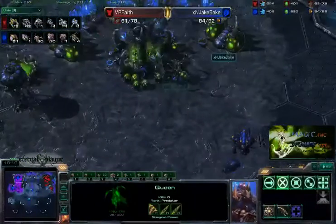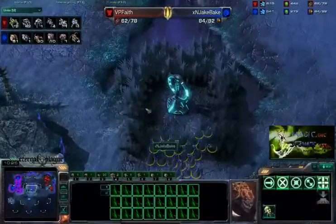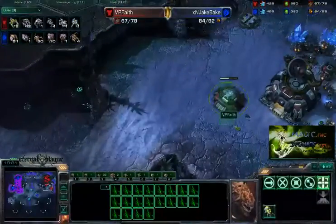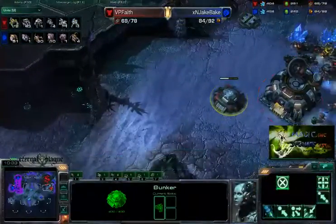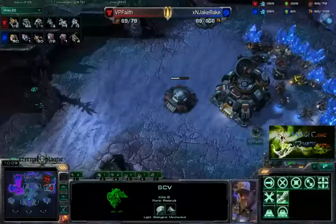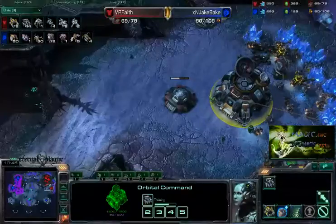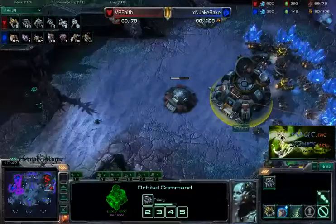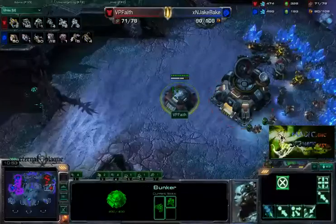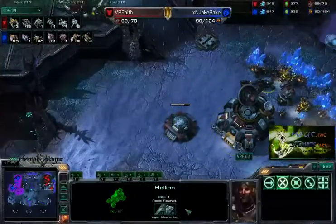Actually, 1, 2, 3, 4 — okay, he does have some extra queens. But anyways, he only needed a couple for that Banshee, and he had that Overseer for it as well. He had that Spinecrawler and the Queen — just 1 Spinecrawler and 1 Queen against 2 Hellions. That's pretty good. For Faith, it's not so much that he has to do damage with it — it's more so that with those Hellions running around potentially harassing the Zerg player, he's able to get up this expansion fairly easily, and that's pretty much what we saw this game.